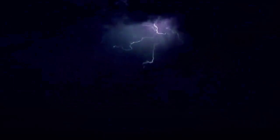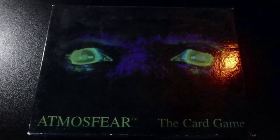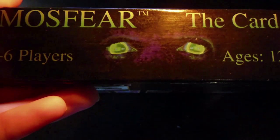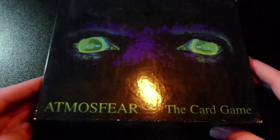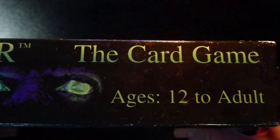So first off, I'm going to take a look at the box. Just like the Harbingers and the CD-ROM, this game has those terrifying gatekeeper eyes on the front, the side, and the other side. And in spooky green text we have Atmosphere the card game, for 2-6 players, age 12 and up, and all that other nonsense that's on the side of the boxes.